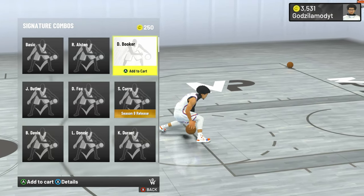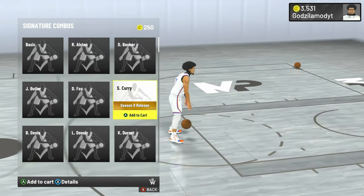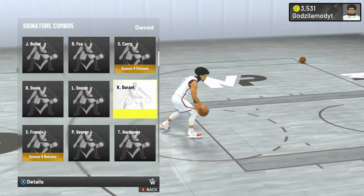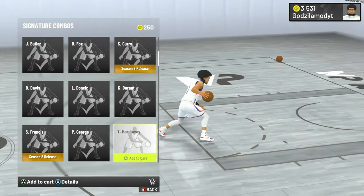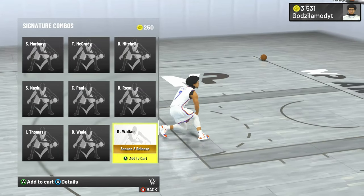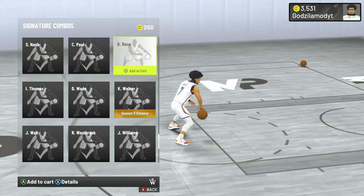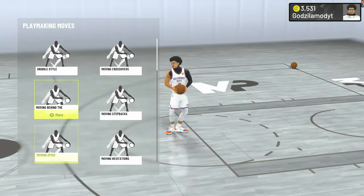For the signature combo, I use mine so I can somewhat speed-glitch out of it. They added a Steph Curry one which is cool, but not the best — you can definitely try it out. I've been using Baron Davis's because he goes between the legs so fast and does so many left-and-right moves. You could also use Steve Francis, but some of these others are doing too much — the ball goes all the way out and your player goes too far. Baron Davis is one of the best ones, and maybe Trae Young. Just try to find one that's not too flashy — something you can combo out of and get the ball in the hoop.